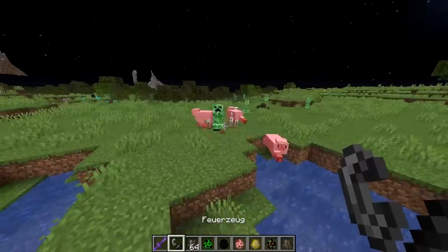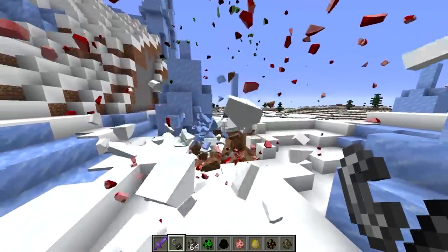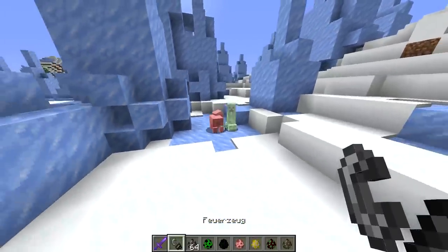But then why is my first thought what would triggering 1000 TNT blocks look like, and what happens if I blow up a village? I'm not crazy guys, I promise.